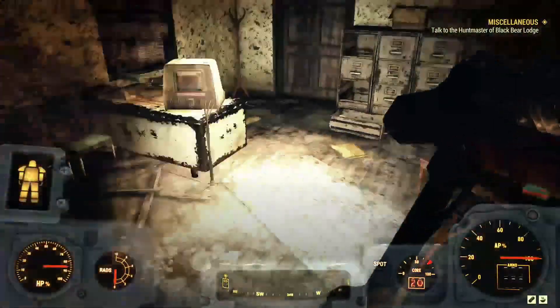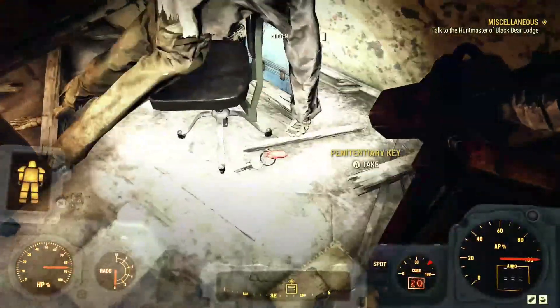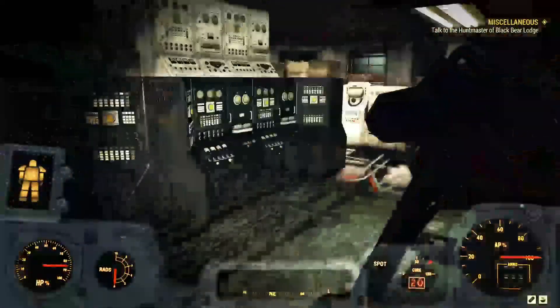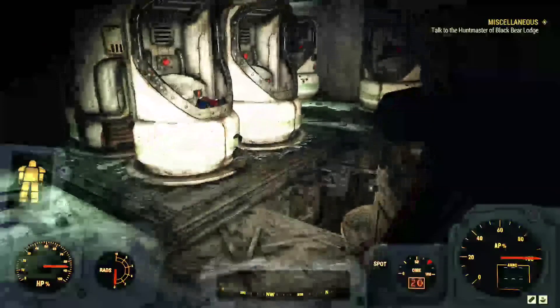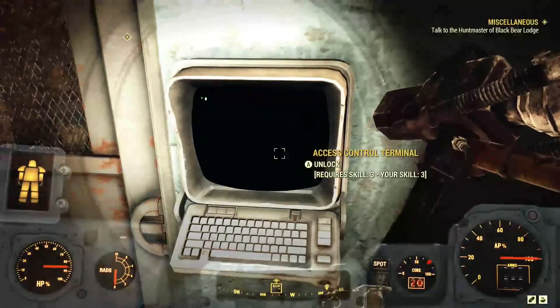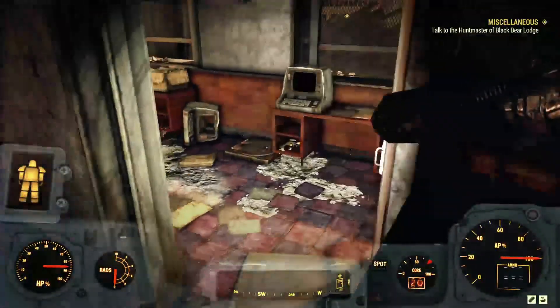Once you have collected the key, we're going to head right downstairs. I'll show you a level 3 terminal, and then I'll show you two locations for the cap stashes. Once you jump down the hole, right there is the level 3 terminal that connects you to the Infirmary. You're going to take a left, and then take an immediate right through the door.